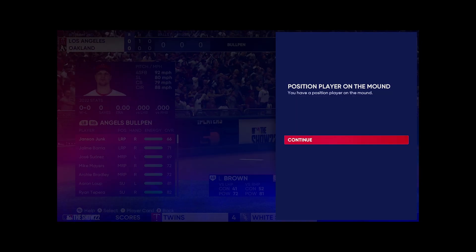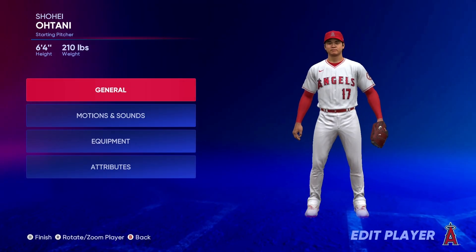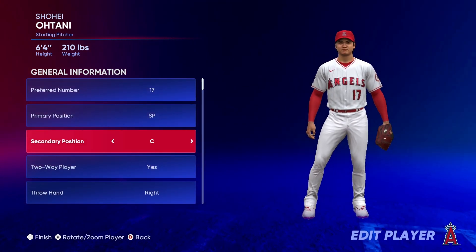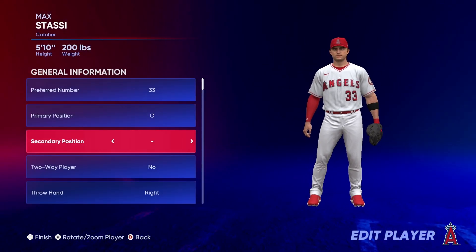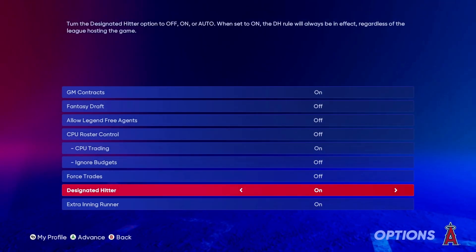So I decided to test it out. I put Shohei behind the dish, stranded his catcher on the mound, and tried to win a game. These are the results. To get this set up correctly took quite a bit of work. First, I had to go into the player editor and change Otani's secondary position to catcher. This only works because MLB The Show has him labeled as a two-way player — I can't just do this with any pitcher. And for this same reason, I can't just put his catcher on the mound as a pitcher. To make that happen, I have to start an entire franchise and turn off the option for designated hitters.